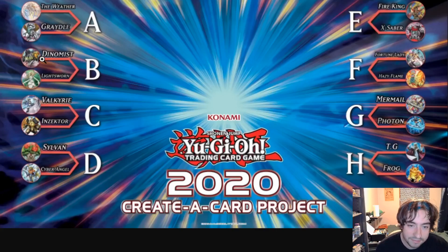In the B bracket we have Dynamistz versus Lightsworns. Dynamistz are always cool — even though they don't have their own Xyz monsters, they have access to some pretty cool stuff. They can make Bahamut Shark pretty easily, especially under Master Rule 5, and they can make Cyber Dragon Infinity, which is a very strong negation and removal card. They've always felt like one of those archetypes where one or two really strong cards could really push them over the top, but not a ton of people will be voting for them.